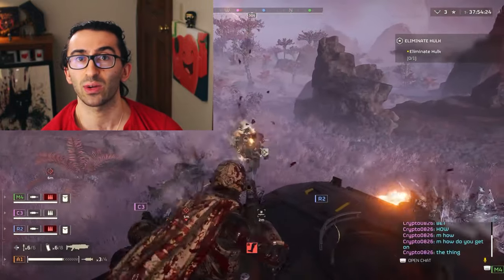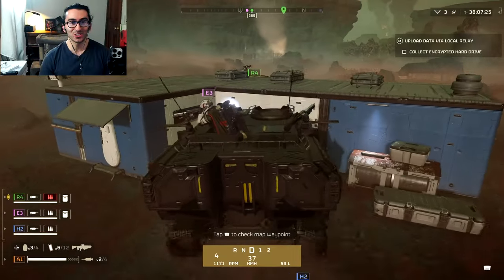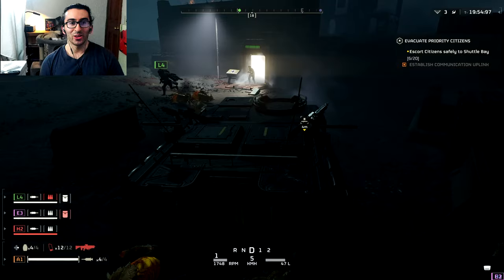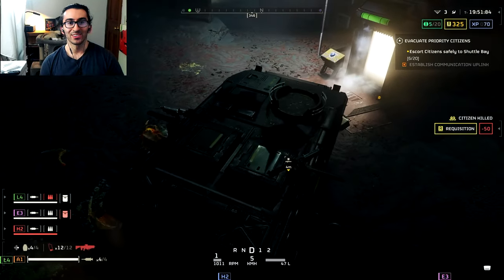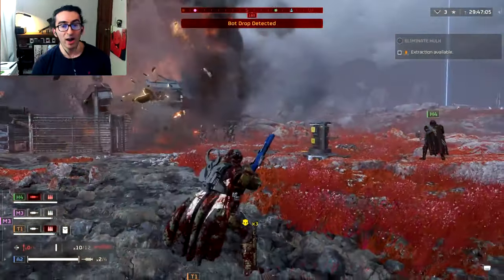This completely changed everything in Helldivers 2. In this new update, everyone gets their own roller skating tank, which can drive through buildings, over bugs, over people, and which drops special goo that you can equip in your gun to increase its damage — then you can take down dropships super fast.